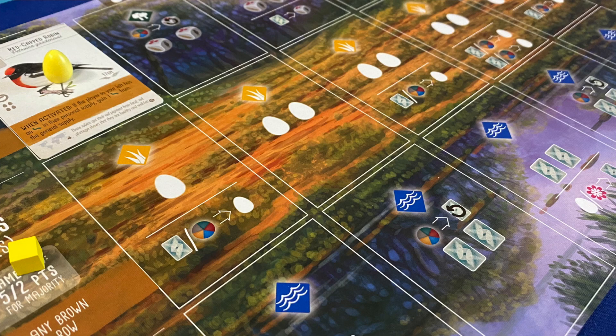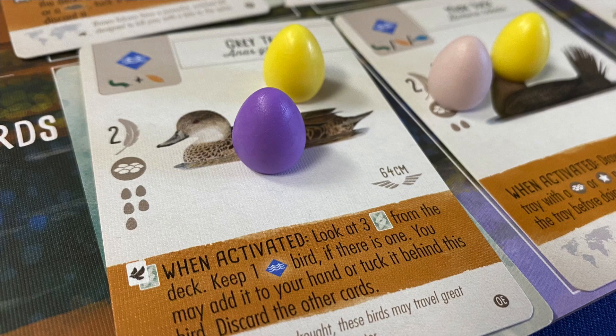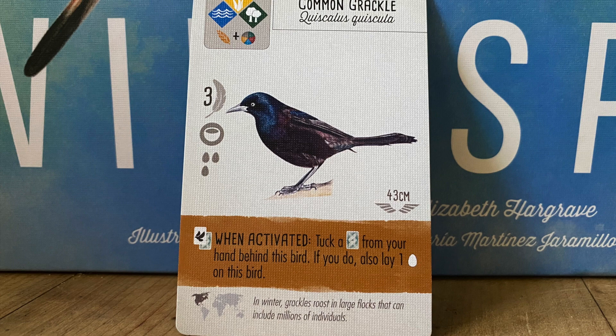But in addition to all that, probably my favorite thing is that it readjusts the value proposition with what you do with any of these three rows. Take for instance the common grackle. This little base game fella lets you tuck a card to lay an egg. At the cost of a resource, you get a point and a different resource. Decent, but whatever.